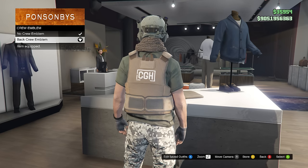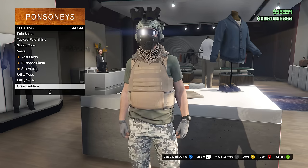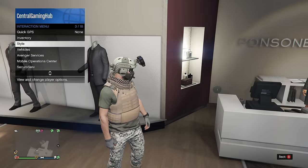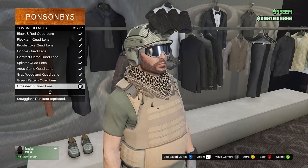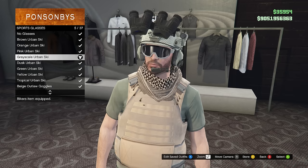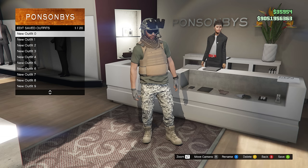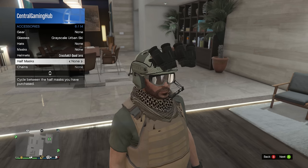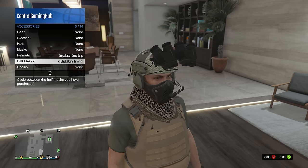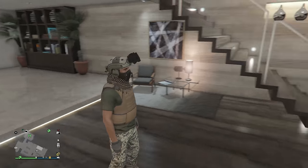An optional choice is to put a crew logo on the back - put a CGH one on there because the crew is now open for you to join. Next you want to use the same helmet as the last one - the crosshatch quad lens combat helmet - the grayscale urban ski goggles, and then save what you have. Then we're going to do the same sort of telescope glitch that we did last time, but this time we're going to be using a half mask, so go ahead and equip that.